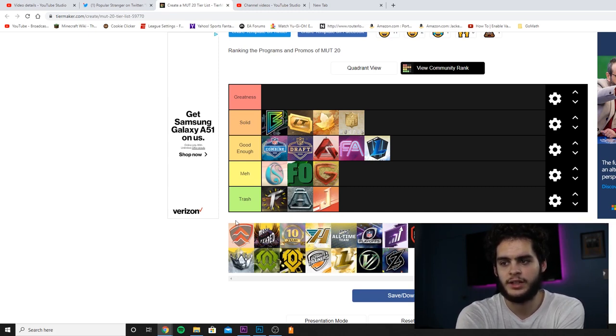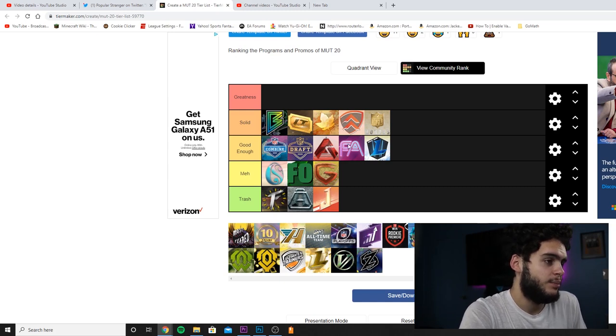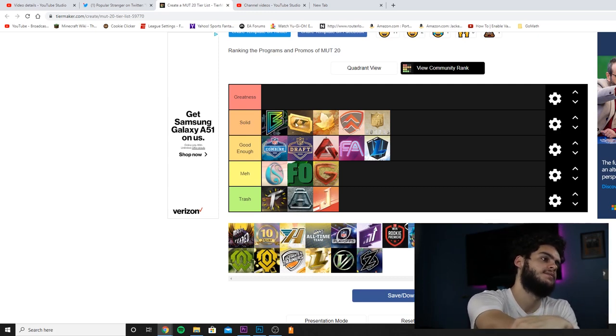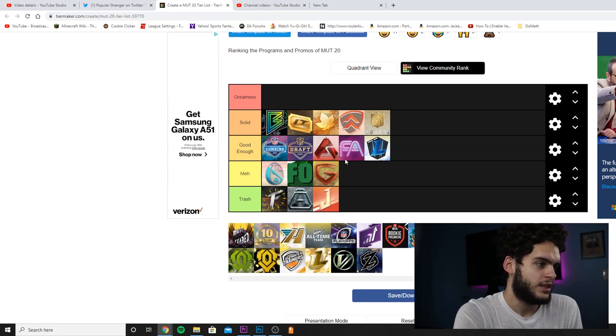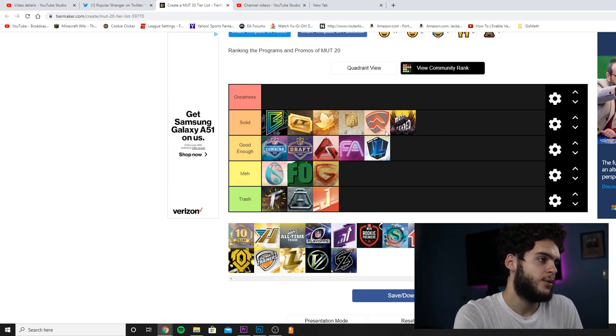Series Progression — I actually really liked that this year, putting it in Solid. Series Regression was fun too — I really liked making series update videos and grinding the MUT levels. The level rewards were good. Most Feared — I think it was super fun overall, though the cards weren't the greatest. If the cards had been better it could have moved up a tier.